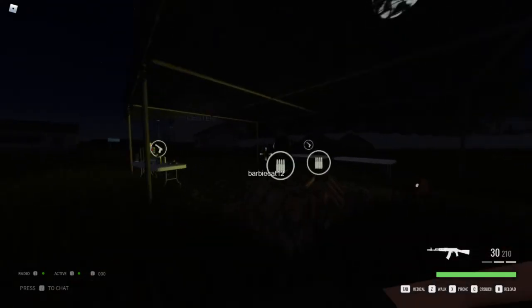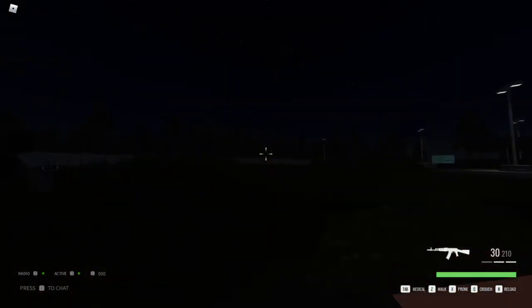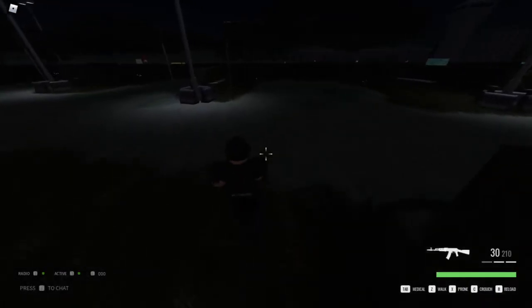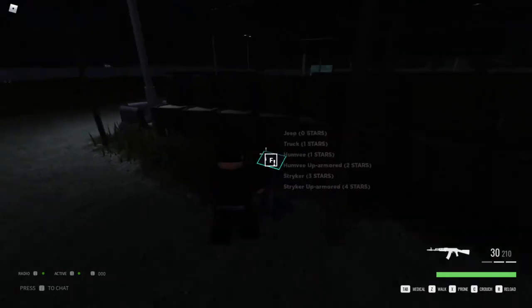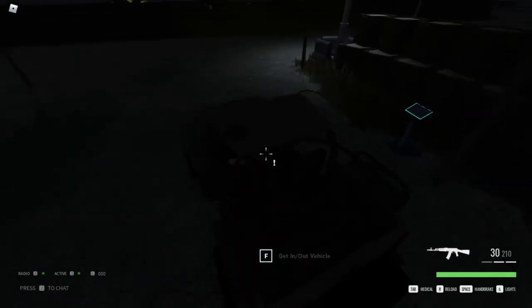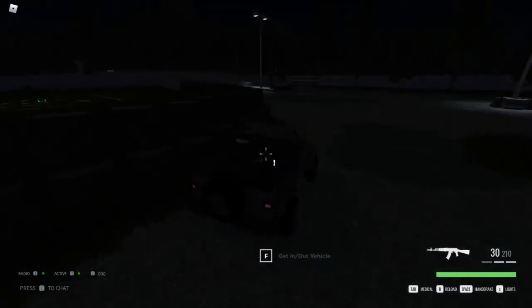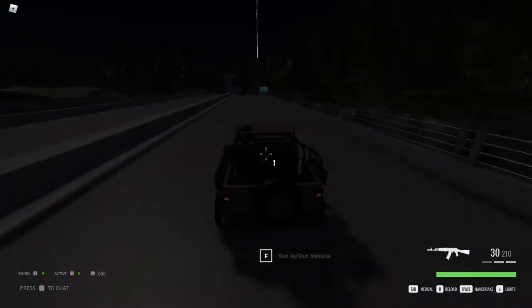So yeah, in open world there will be some other people. That guy shouldn't hit me - there's no friendly fire in this so it won't kill me. Since you need stars to get vehicles, you need two stars to get the worst helicopter in the game. But you don't need any stars to get a jeep, which is the first vehicle and actually the fastest. Though I'd recommend getting one star and using the humvee as it is definitely better.